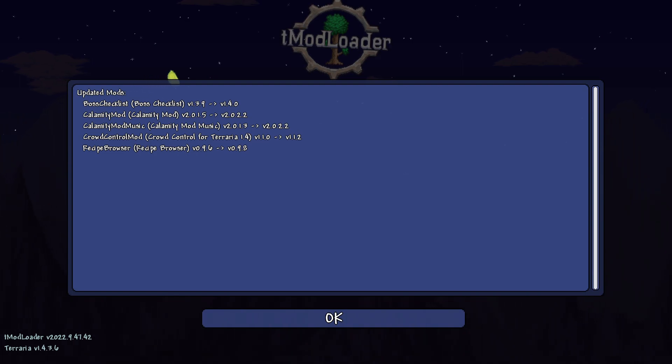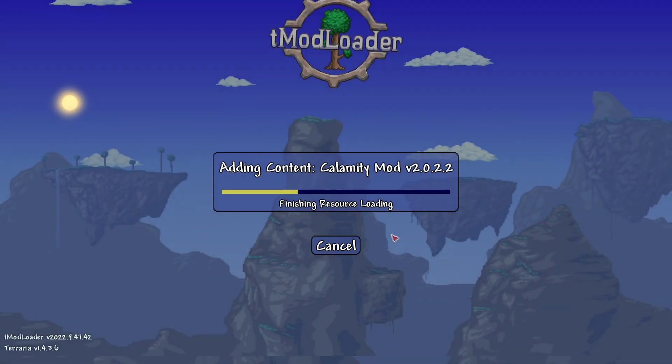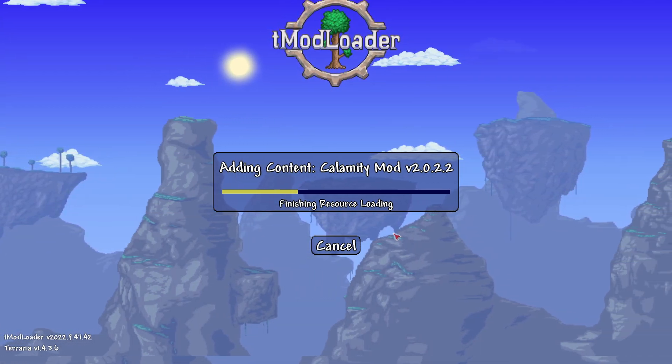If you own Terraria, TModLoader is free. You launch TModLoader, not Terraria — go to your library and launch TModLoader and it'll look like this. It will not show you mods when you first get into it unless you have mods selected. Let's get into the next part on how to actually get mods loading in Terraria.